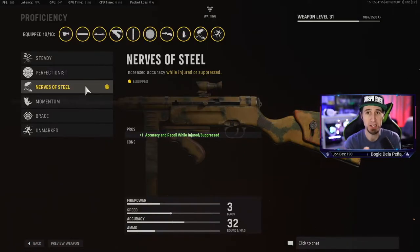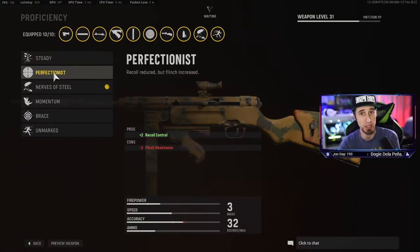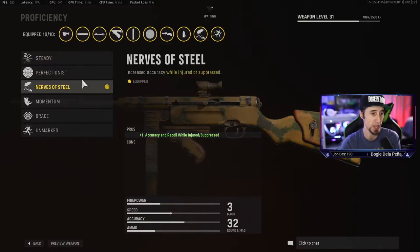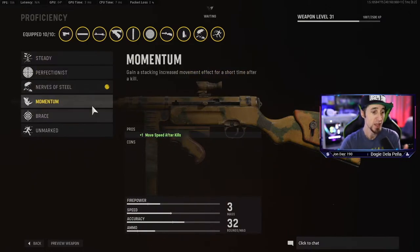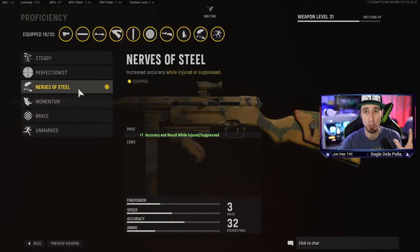For proficiency, nothing's better than Nerves of Steel, at least for this gun — you're getting accuracy while being suppressed or injured, which helps you land more shots. Perfectionist is also good, and you could run Steady, which helps with reduced movement penalties for hip firing while moving. Momentum is also great. I think Nerves of Steel or Perfectionist are the best for Team Deathmatch.